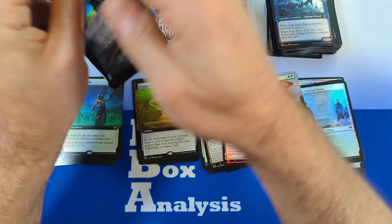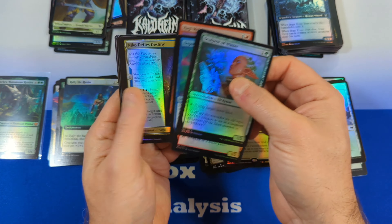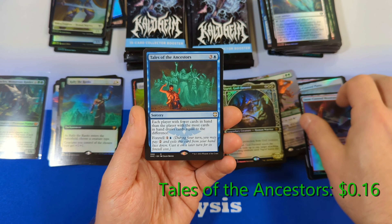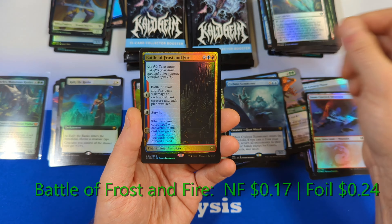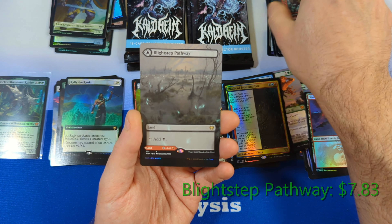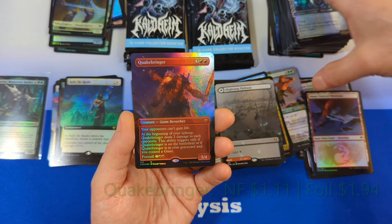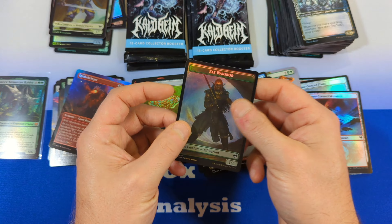Sliding into pack number eight. We're going to start things off with a Sculptor of the Winter, then Replicating Ring — decent hit, over four dollars — and a Snow-Covered Mountain. Followed by Tales of Ancestors from Commander, Cyclone Summoner, Battle of the Frost and Fire, and Ice Shaper again. Then we get a Blight Step Pathway in Borderless — love it — and then Vega the Watcher, followed by a Quakebringer in Borderless Mythic Foil. Very nice to see that. And then a Demon Berserker followed by an Elf Warrior.